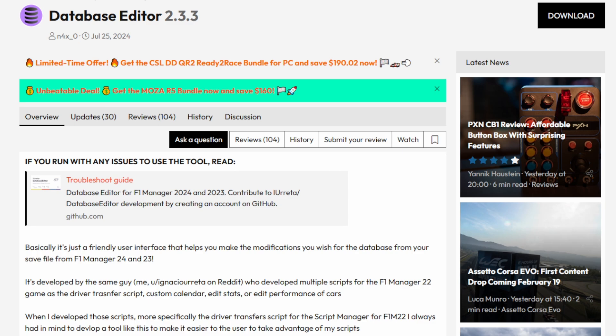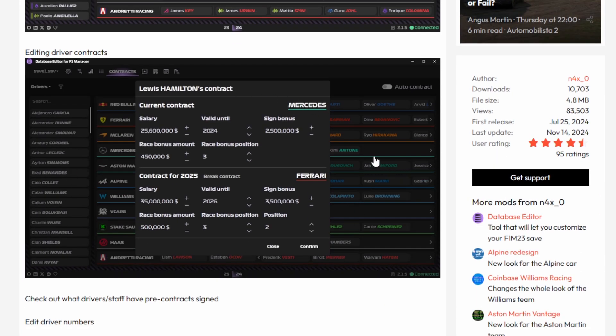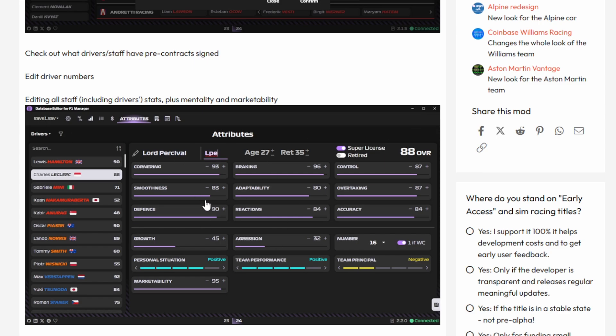Lastly, we have the database editor. There are more than one — there is an offline database editor made by n4x, also known as Ignacio Ureda on Reddit, who has put in a lot of work on this one. It is really good. The database editor is pretty simple and straightforward — it allows for driver transfers, you can edit driver contracts, edit staff, drivers, anything. You can edit their stats, aggression, mentality, marketability, and growth rating. You can change basically anything you want — you can even turn Charles Leclerc into Lord Percival, as you can see.